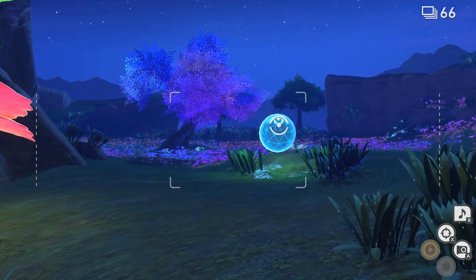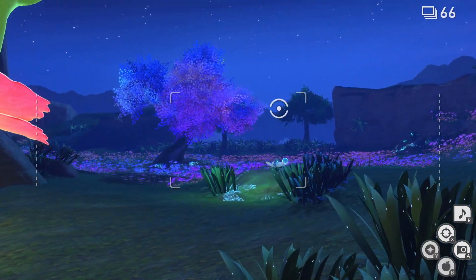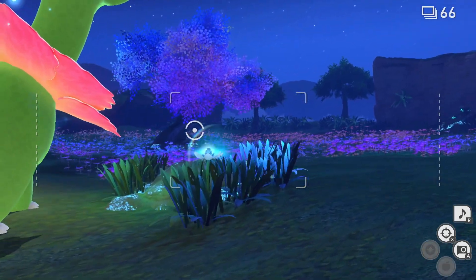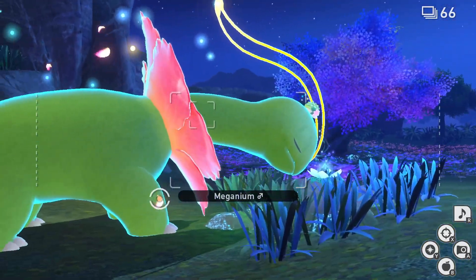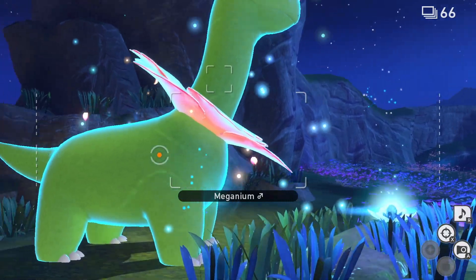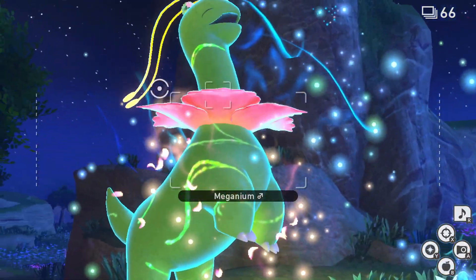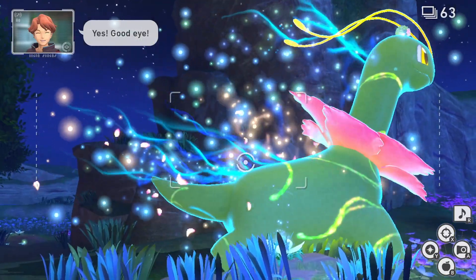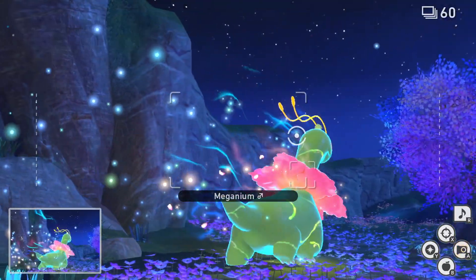We want to get the timing right — I'm actually missing quite badly right now with my Illumina Orbs — but we want to hit the crystal bloom just before Meganium reaches it, and then hit Meganium with an Illumina Orb so it goes into its Illumina state and jumps up happy onto its two legs. We're going to capture a snap of Meganium on its two legs, and that's another four-star photo.